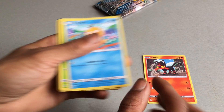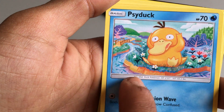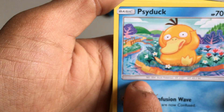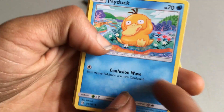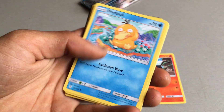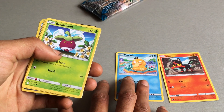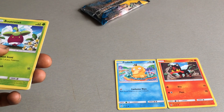We then got a Generation 1 Pokemon. I really like how this image is put onto here — I think that must have been painted and then they've just printed the image onto here. That is really cool. 70 health points, water type Pokemon, 1 attack of Confusion Wave. Pretty cool because Generation 1 was around about 20 years ago now.